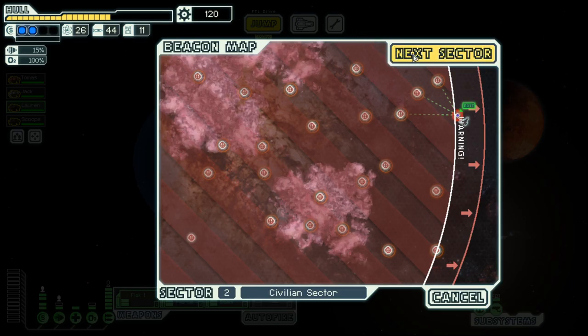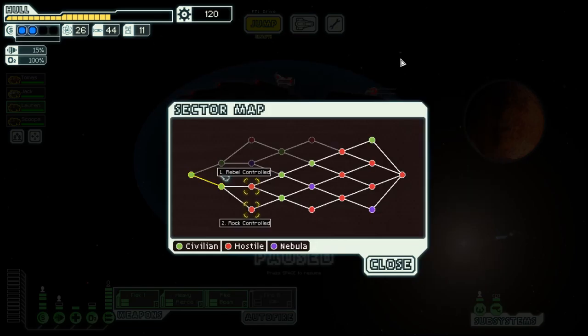End of sector two — we have 120 scraps spare and quite a bit of fuel. So let's go rock controlled in the next episode. Until then, goodbye.